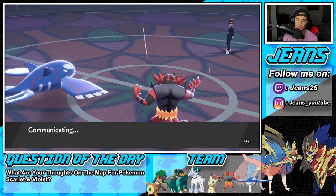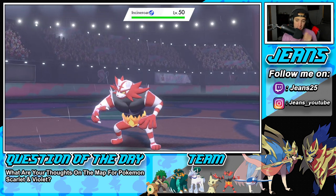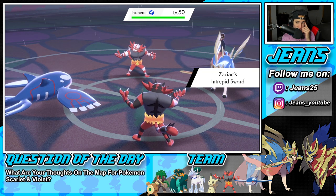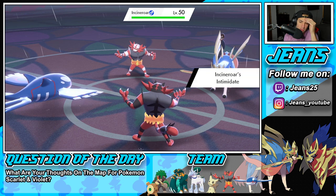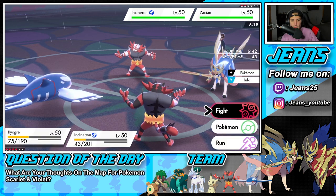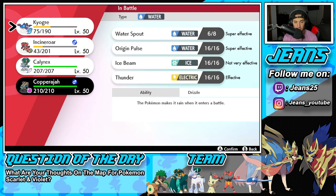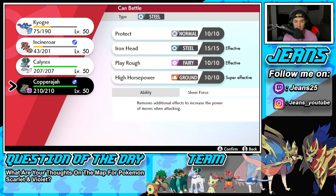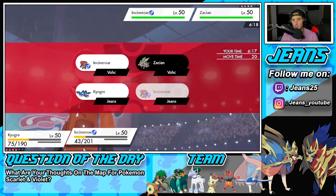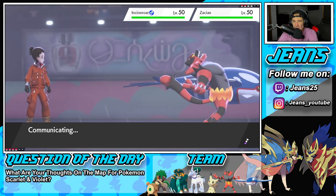He goes into Zacian — he's gonna have to bring back out Incineroar. I might Dynamax here. My Defense is down though. I wish I had Protect for a good pivot swap. I feel like Kyogre can just win us the battle here. I can get back out there and drop an Origin Pulse — really good. Hard swap into Copperajah here and go from there. Swapping Kyogre is definitely the play — we have the Choice Scarf so might as well save it for when rain ends, then get it back out.